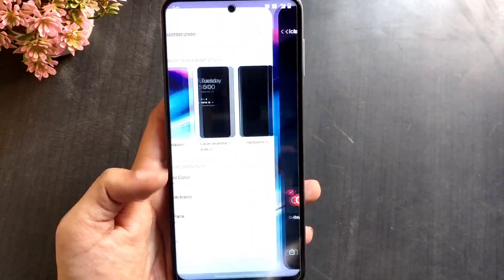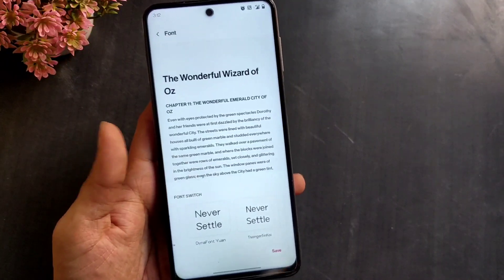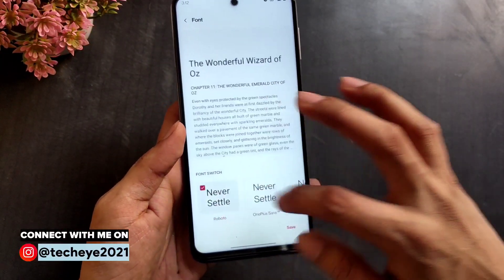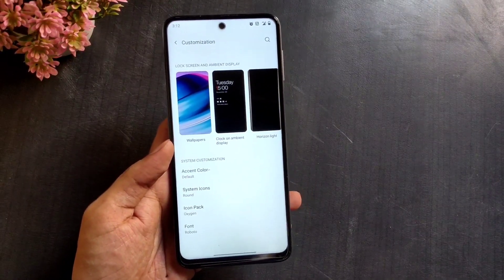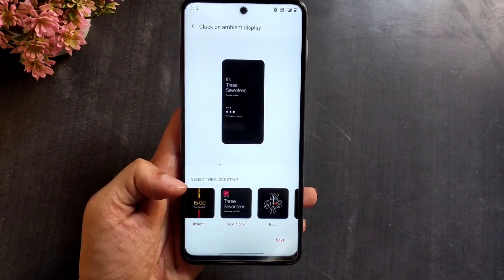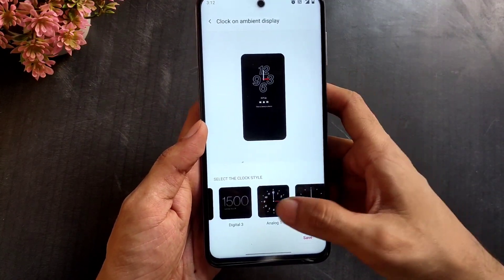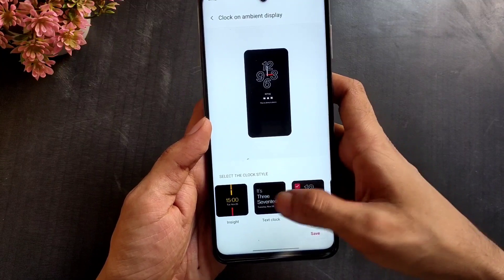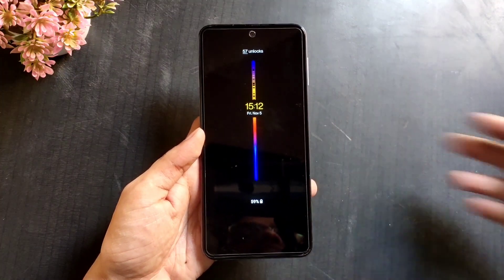Now for the best part: stock OxygenOS only has like two to three fonts installed, but in this port you get a dozen fonts to choose from. You can choose San Francisco, Google Sans, Segoe UI, Mirriad Pro, Choco Cookie, Milan Pro, Slate, and OnePlus, among others. You can also customize the AOD clock style. There's the signature OnePlus AOD style called Insight, and some other cool built-in clock faces: Minimalism, Analog, and Digital.